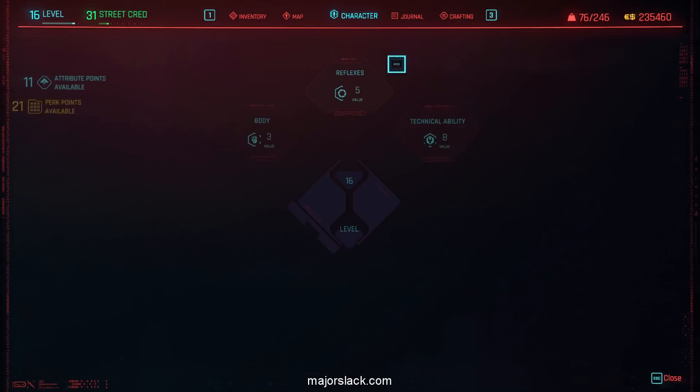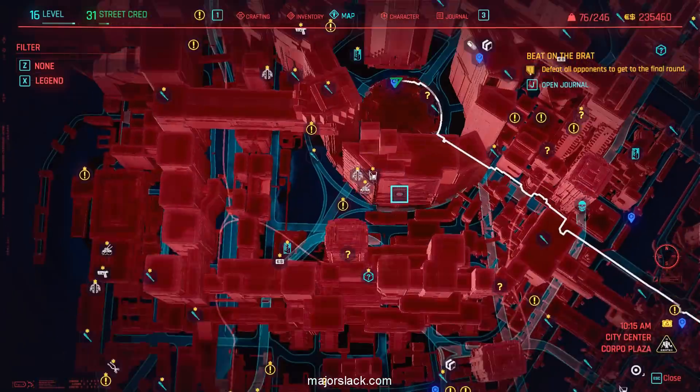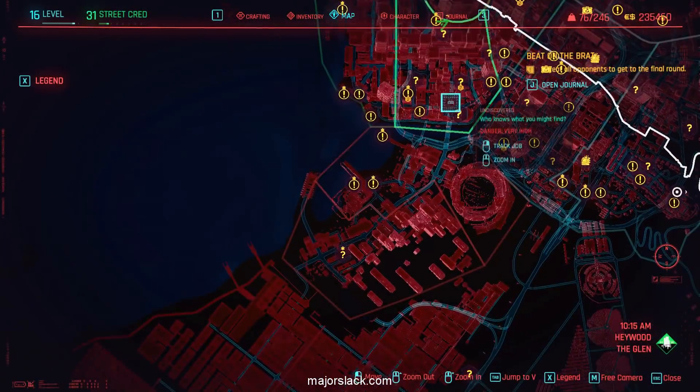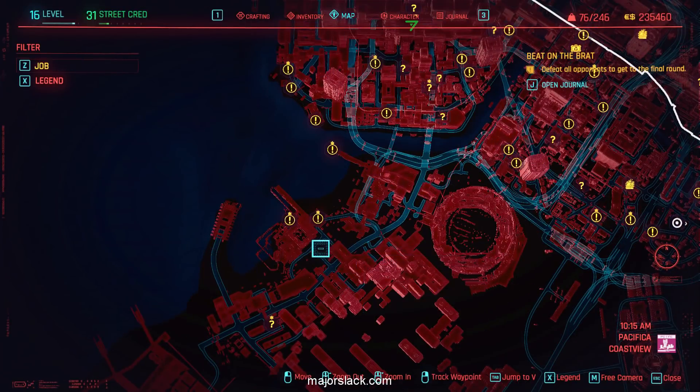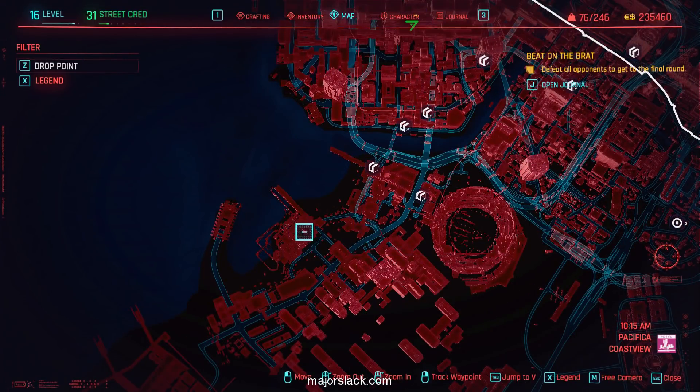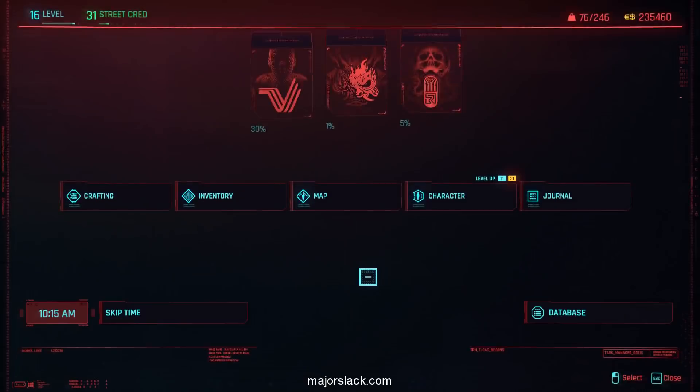That's kind of a weird thing that Cyberpunk does when you drag the map. The Grand Imperial Mall — it's right here. This is it right here. You can put a waypoint right there. So all we have to do is drive there.